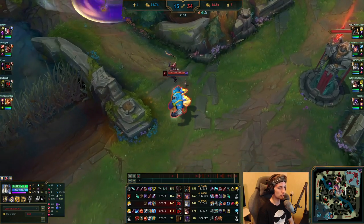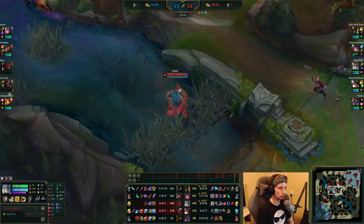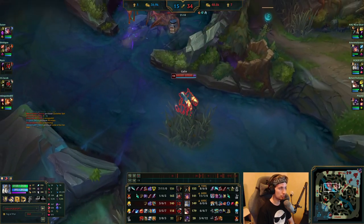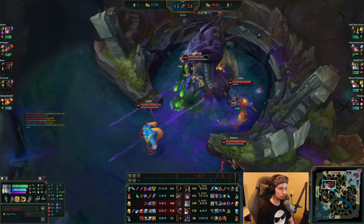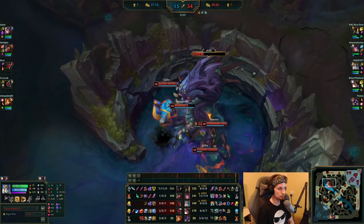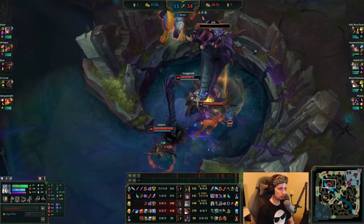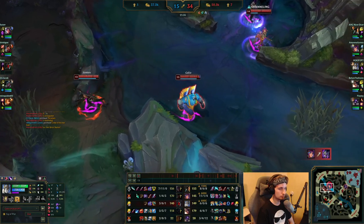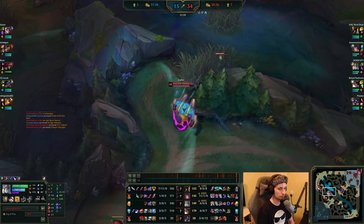All there's left to do for the team now is to force the Baron, then rotate towards mid and push it all the way. He's starting off the Baron. After they get this Baron, the enemy team might as well stop playing — they're going to win hard here. They take down the Baron. All they have to do now is just go mid and finish off.